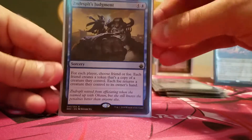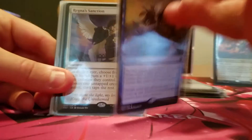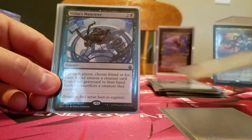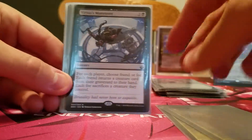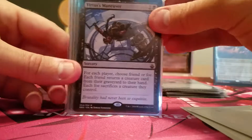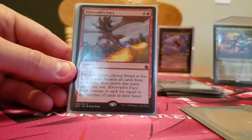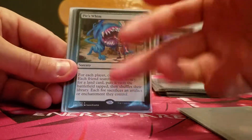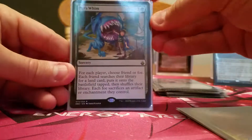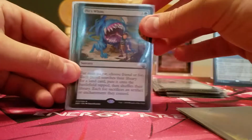Then we get into friend-or-foe cards. Zndrsplt's Judgment — create a token, or return a card to their hand if they haven't been friendly. I can buff a creature or tap some creatures depending on if they're a friend or foe. I can return cards from the graveyard or make them sacrifice. I can have them wheel their hand or just deal damage to them based on cards in their hand. Based on Pir's Whim, I can have them search their library, have them ramp, or sacrifice an artifact or enchantment.